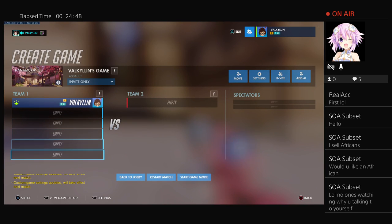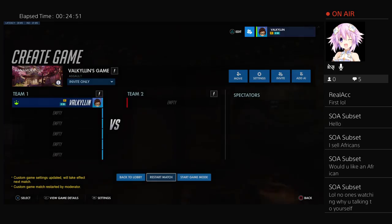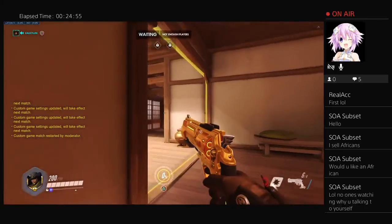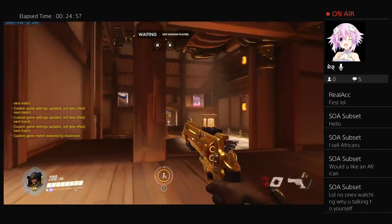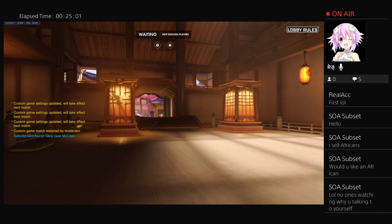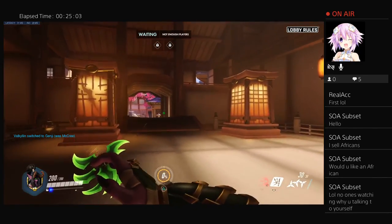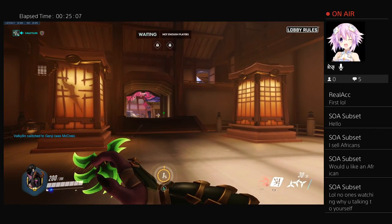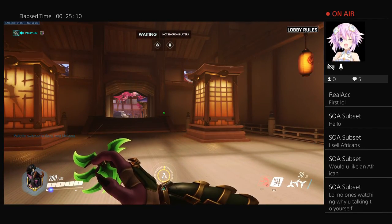Restart the game, choose a hero, and in 10 seconds it will switch me to Genji. As you can see right there — that's how you basically make it so everyone becomes a certain hero at a given time.